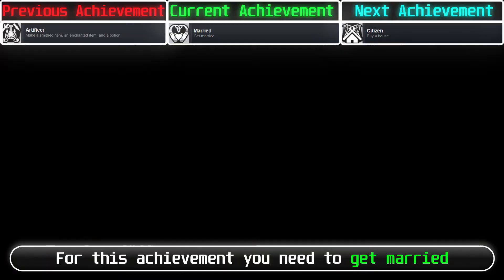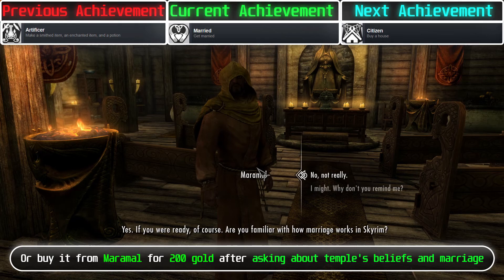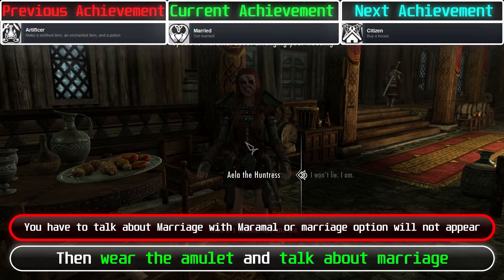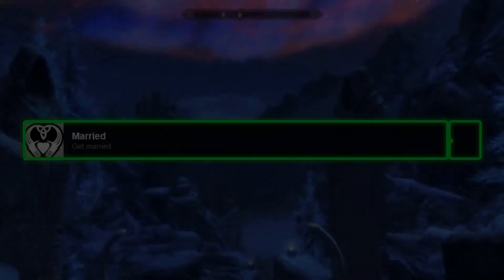For this achievement, you need to get married. First, you need to find an Amulet of Mara — you can find it as random loot or buy it from Maramal for 200 gold after asking about the temple's beliefs and marriage. After you have the amulet, find an eligible NPC who is an ally of yours, then wear the amulet and talk about marriage. If they accept, go to the Temple of Mara at Riften and talk with Maramal about arranging a wedding, then wait 24 hours. After you get married, you will get the achievement.